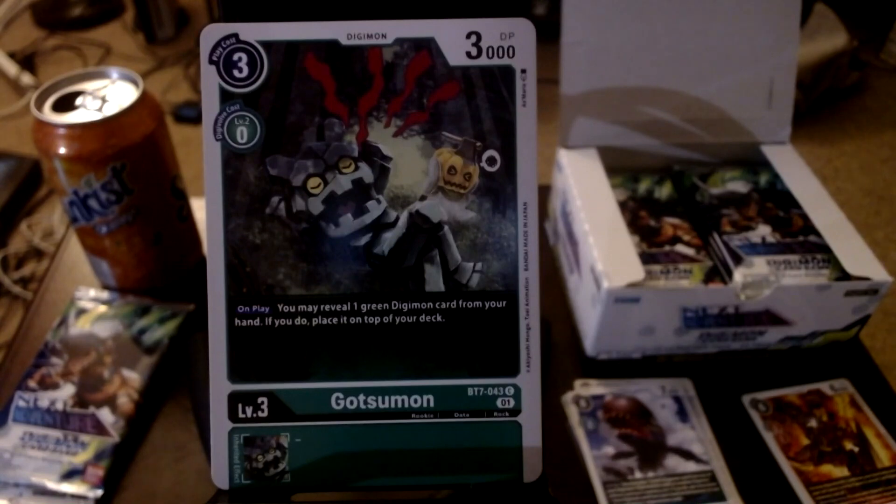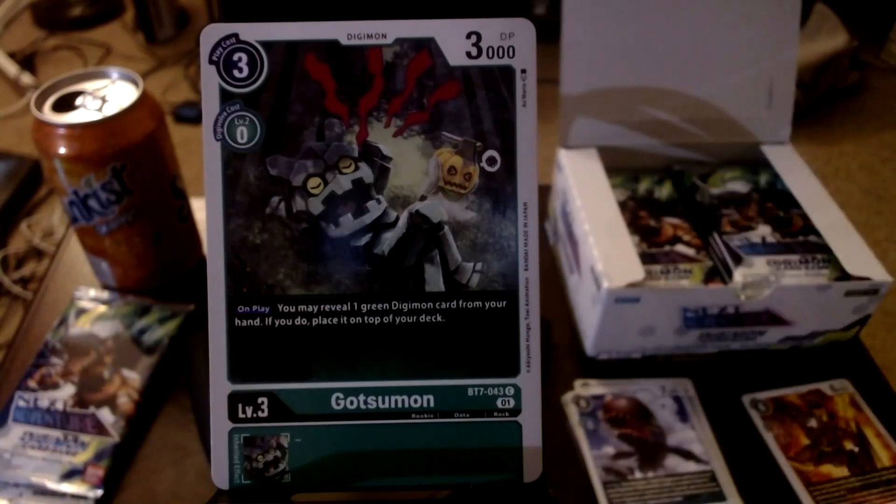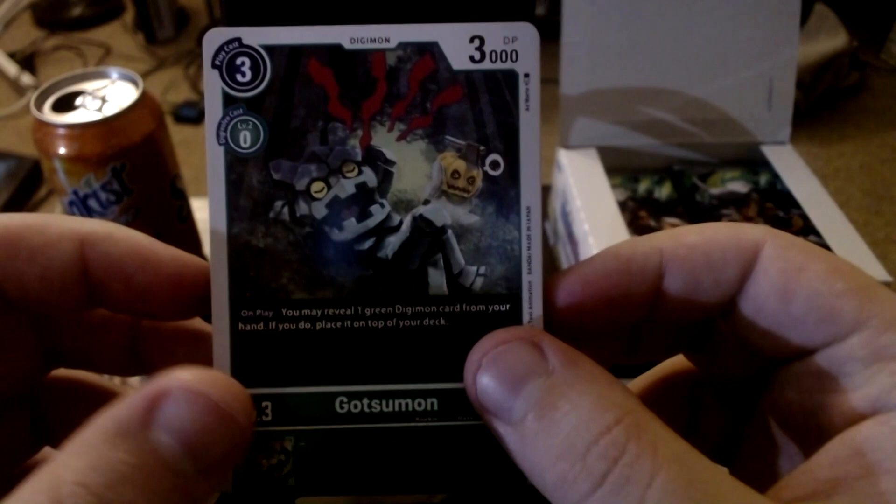The artist is Ars Marine or As Maria - some kind of English artist I don't know. Very different art, not great art but a very different kind of art. Gotsumon's ability says: on play, you may reveal one green Digimon card from your hand; if you do, place it on top of your deck. I don't see the situation in which that would be good unless there's some card that lets you play a card off the top without memory cost - though it could work well with Mamemon Tyramon.